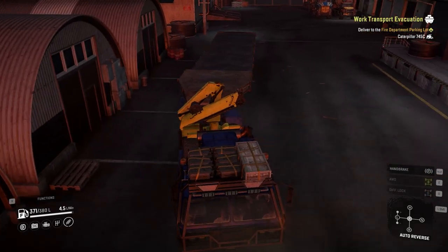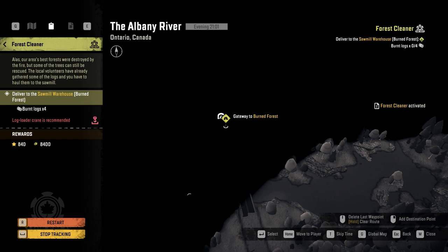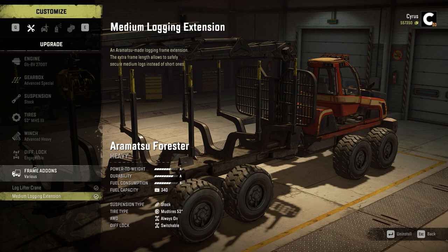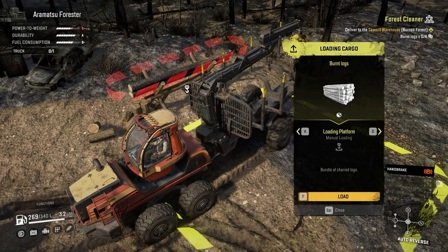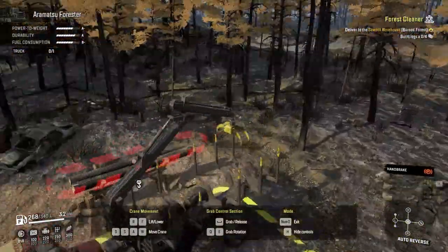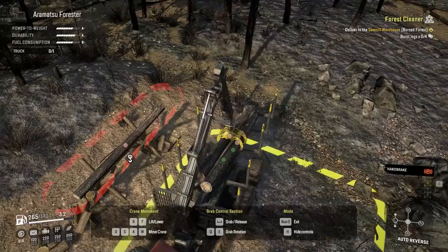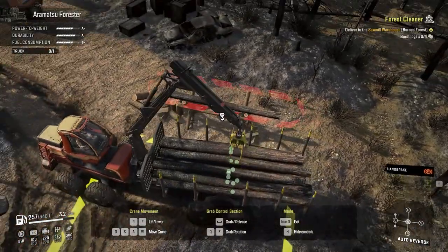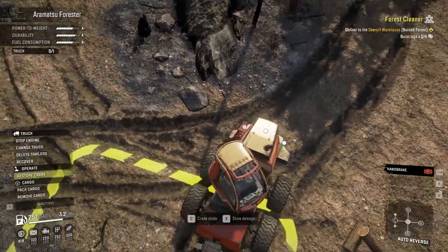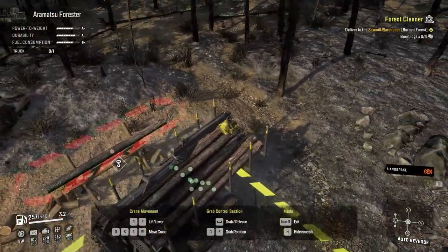Park your truck at the railway station again. The next contract is the forest cleaner — for that we need our Armatsu, and I'll show you a way to do this contract in one trip. Don't forget to put the medium logging extension on your Armatsu. Go to the location to pick up burned logs and put the logs manually on your vehicle — do not pack them yet. When a contract says you need 4 logs, if picking them up manually you need 3 logs per pack, so for this contract we need 12 burned logs which is 4 packs. It's always better to pick up 2 logs at a time — don't worry, they're not gonna fall while driving.